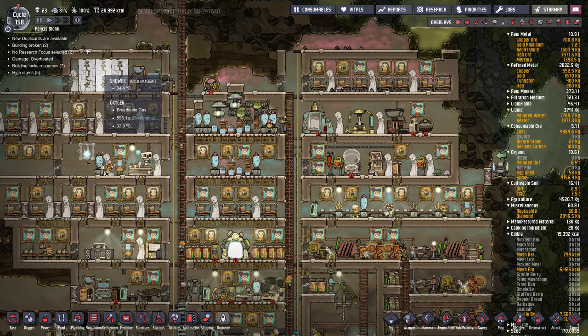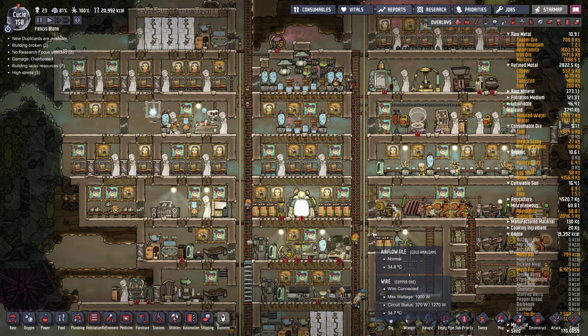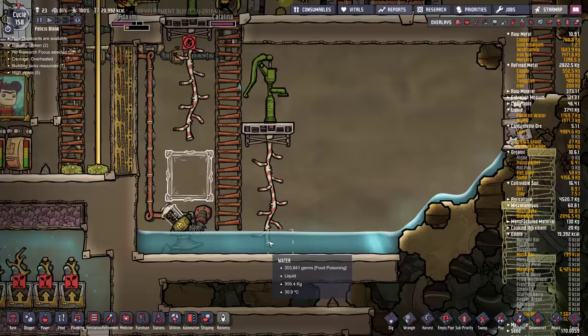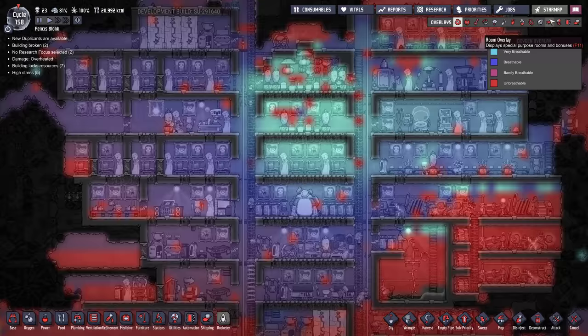We're at cycle 158 and we have 23 dupes. The number one issue I would say is that there's too many dupes for the infrastructure of this base. All of our oxygen supply and water needs are coming from this tank at the moment, and as you can see, it's almost gone. So let's just take a look at some of the overlays to see what's going on here.